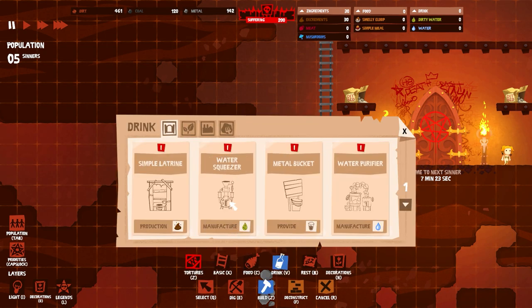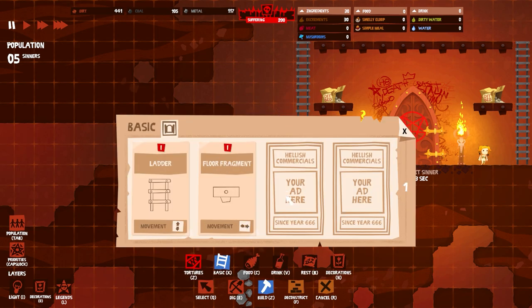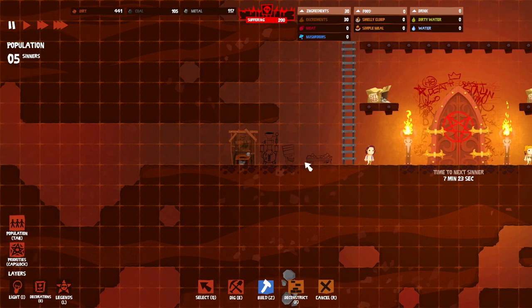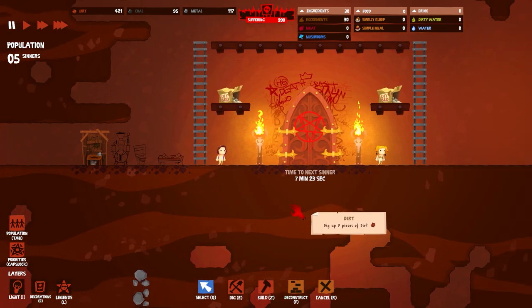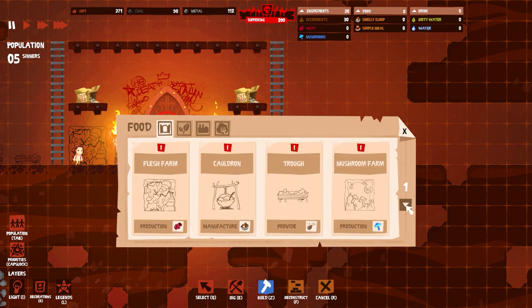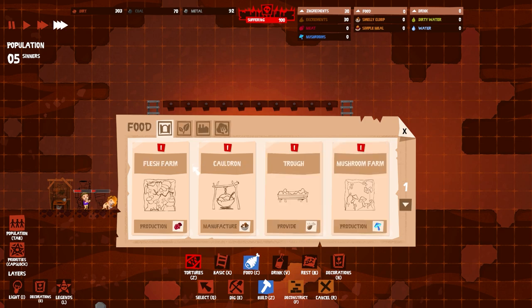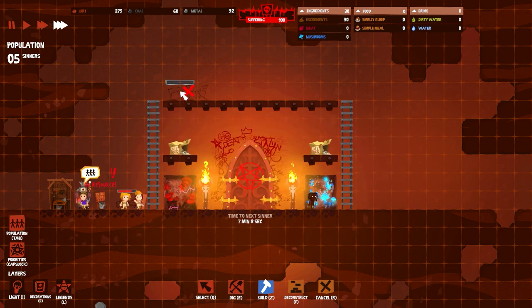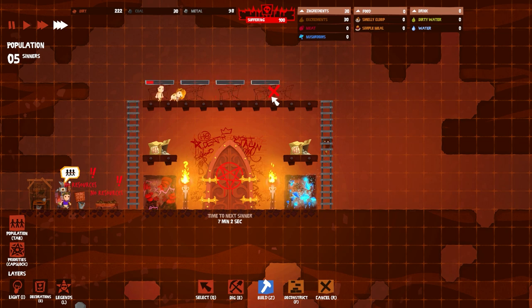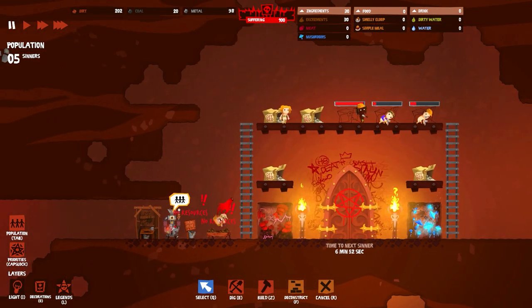Let's build this, then a metal bucket, and then a trough. Not very elegant but they're sinners. Then I'm gonna get underneath here — we'll get a flesh farm built here and also a mushroom farm. Those will become food resources later. Let's go and build some beds for these guys, otherwise they're actually gonna start going insane. And if you have somebody go insane in hell, guess what — they go to limbo.